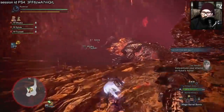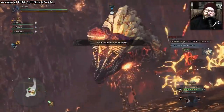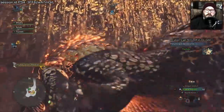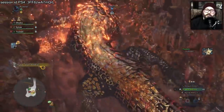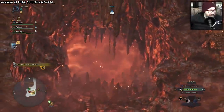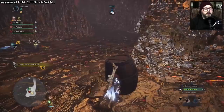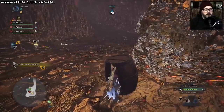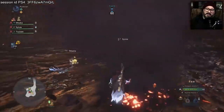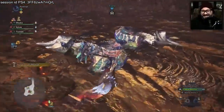Early in Phase 2 you want to sleep Kulve Taroth — this weapon has sleep ammunition. Sleep her, bomb her, and remember to place your Wyrmstakes when you do bomb. The way I do it with groups: everyone bombs the head, and I focus on the tail with Freeze Ammo and Slicing Ammo. We usually do a two-stage hunt — beat her until she loses her mantle, let her leave, collect footprints in the first areas, then on the second run go in, beat her down, sleep and bomb the head while I work the tail. Usually gets all the breaks.